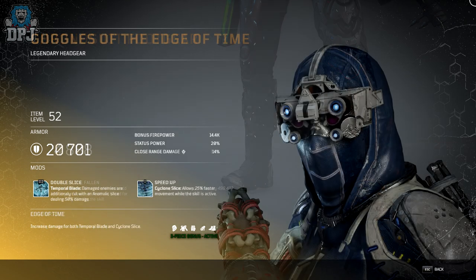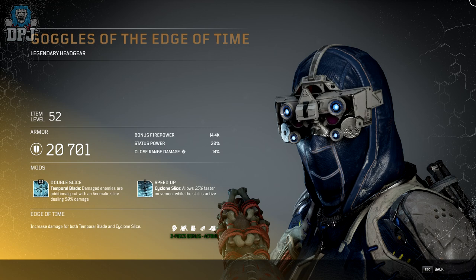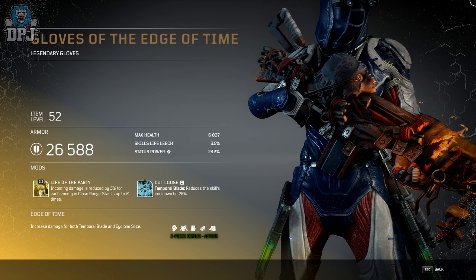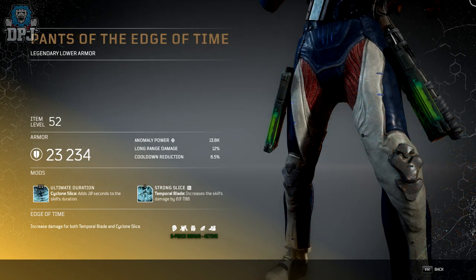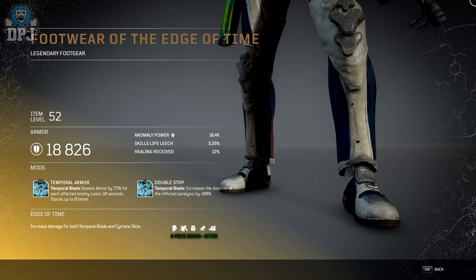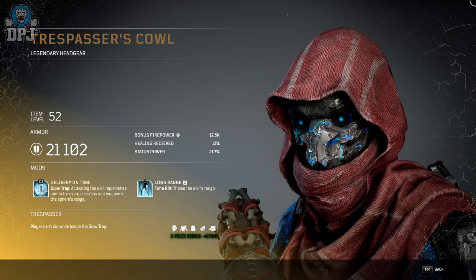Moving on, we have the Edge of Time set, and this one looks amazing. The Edge of Time three-piece bonus grants increased damage for both Temporal Blade and Cyclone Slice — absolutely incredible. Loving both of those abilities. And if you want any of the mods from these legendary pieces applied elsewhere, you'll have to dismantle the legendary it's on. The Edge of Time three-piece bonus is pretty damn cool.